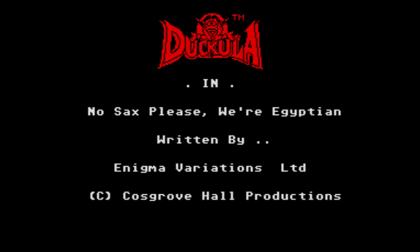Today on Retrobytes we're going to play another cartoon to game conversion. This time it's made — or published — by Alternative Software, released in 1989, and this is called Count Duckula. Also called Count Duckula and No Sax Please, We're Egyptian, which you can see here.